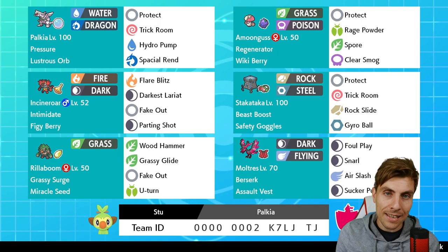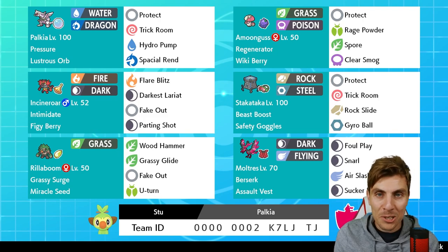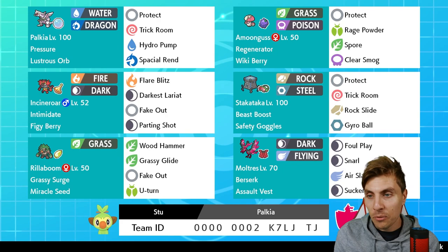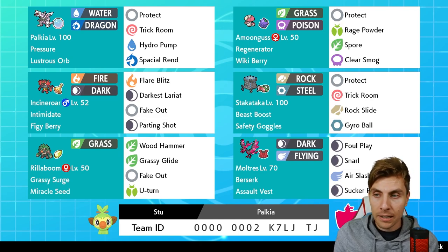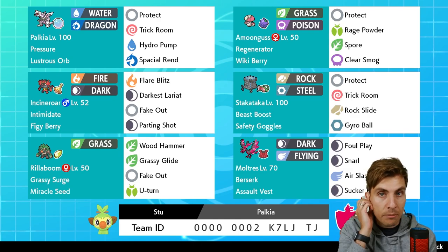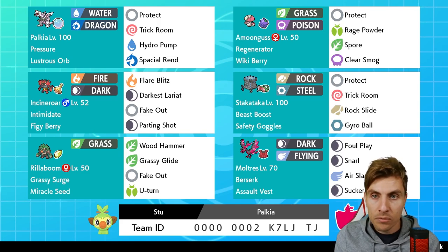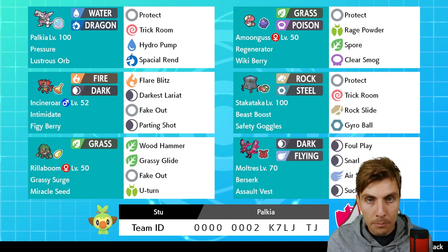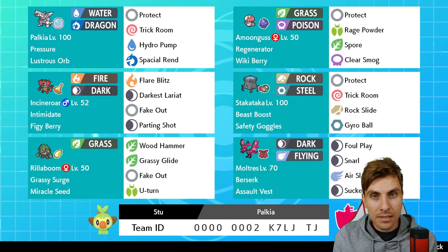Considering Tailwind is such a prevalent speed control mechanic in the format, Trick Room really counteracts that nicely. For the rest of the squad, we've got the standard staples you're going to see on most top-tier teams - Incineroar and Rillaboom - providing Fake Out support, pivot support, and all things around that. Amoonguss is a really nice option for Palkia, especially since one of the things that gives Palkia a lot of issues is Zacian, and Amoonguss comes in and supports well with Clear Smog to get rid of any Geomancy boosts.